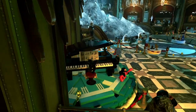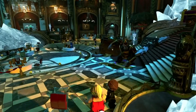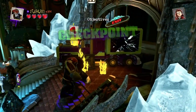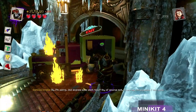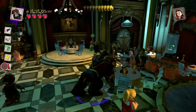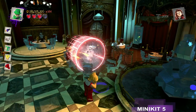Now we're in the Iceberg Lounge. The 5th Minikit is over here on the right — we need Heat or Laser, which our Rookie has.